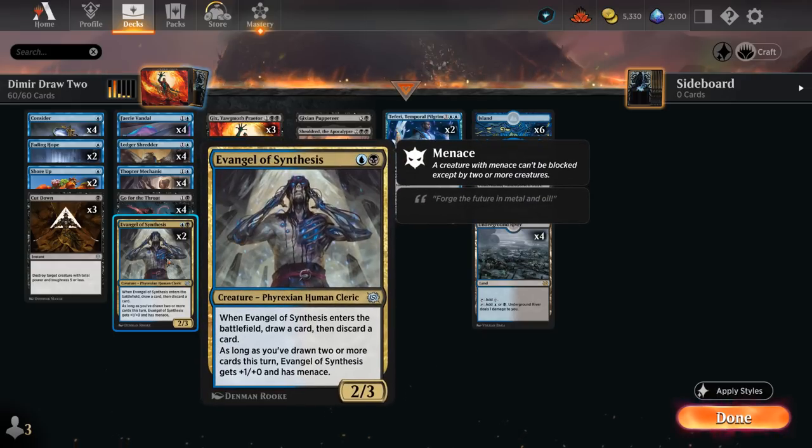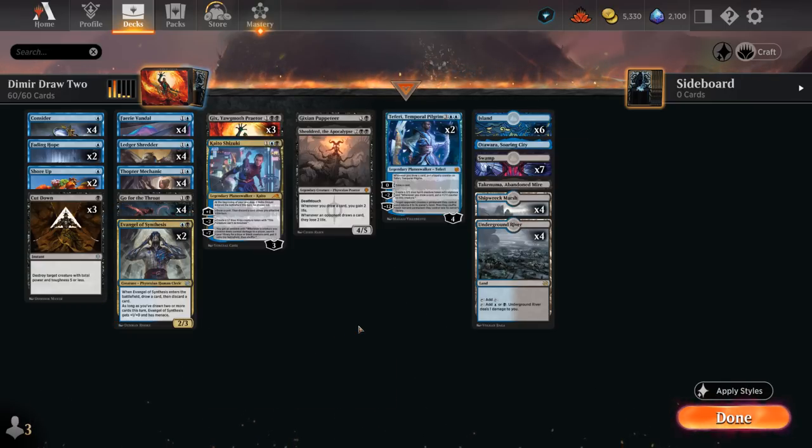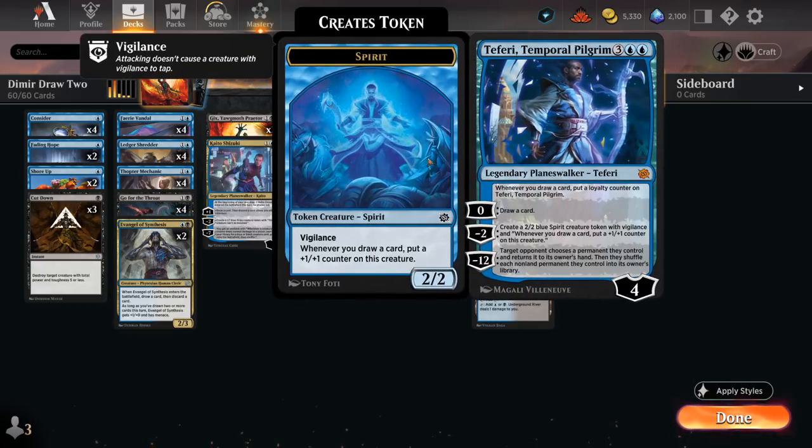We also have two copies of Evangel of Synthesis — a 2/3 that draws a card and discards a card when it enters, potentially enabling Mechanic and Fairy Vandal. As long as we've drawn two or more cards this turn, the Evangel gets +1/+2 and has menace, so it could be another evasive attacker. Another great addition is Teferi, Temporal Pilgrim.